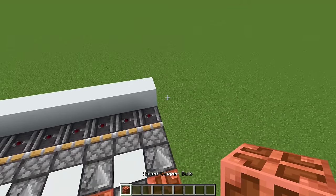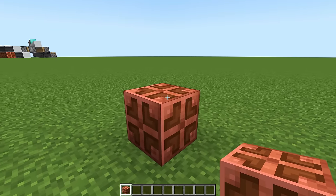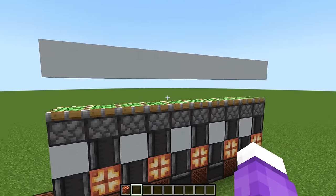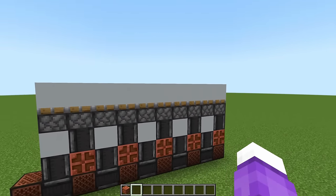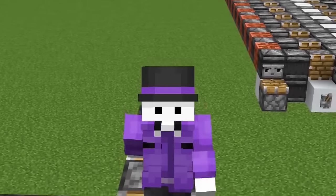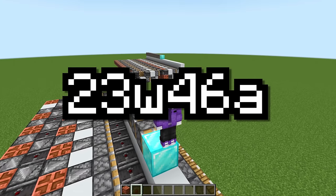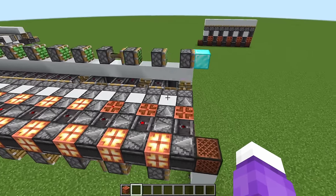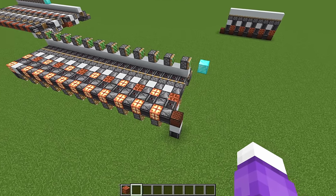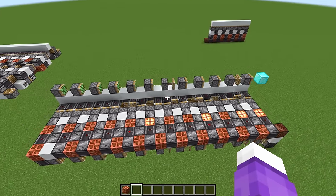Now, for those of you who don't know, the Copper Bulb is a new Redstone component in 1.21. It was praised by the entire Redstone community for being a simple, unique, and extremely useful addition to the game. People were very hyped to finally have something like it. But that hype only lasted for two snapshots, because in 23w46a, Mojang nerfed the Copper Bulb for completely stupid reasons that were immediately debunked by the entire Redstone community, and it broke a lot of the cool things that people had made with it.